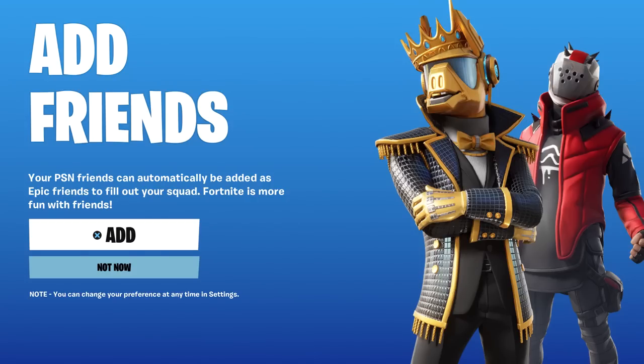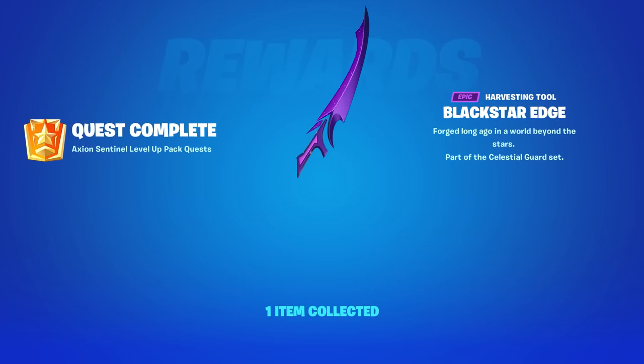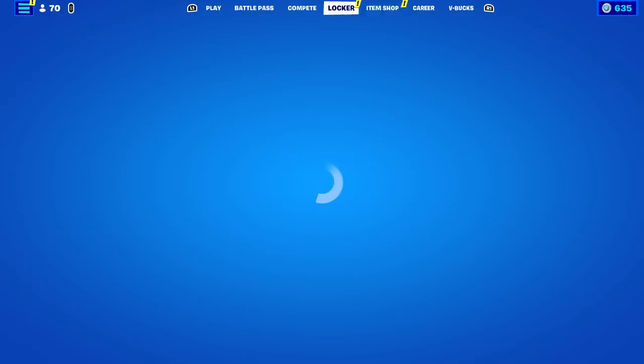It's trying to tell me I don't have any friends in real life — I'm a loner, a rebel! Anyway, the Black Star Edge is here — this is from the Axion Sentinel Level Up Quest Pack. Tomorrow is the last day to do these, by the way, so gotta get them while you can.